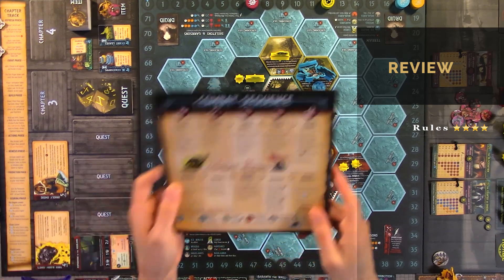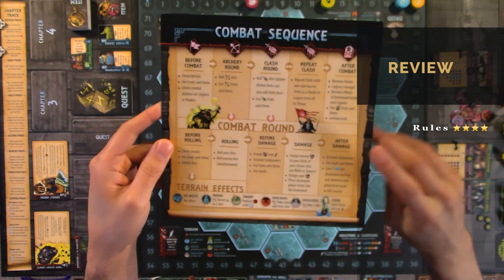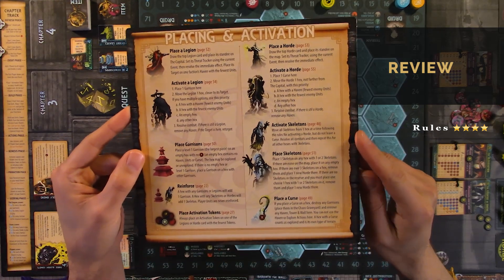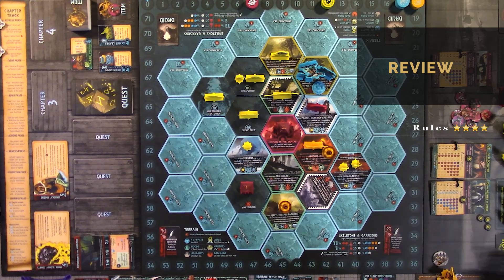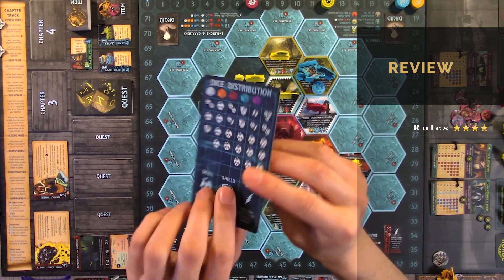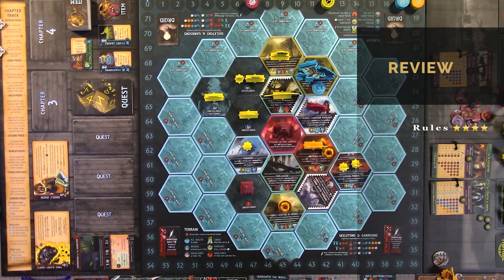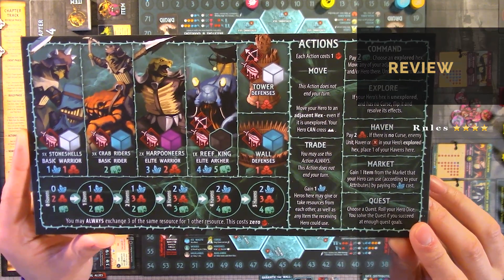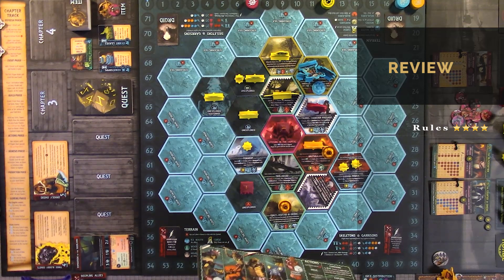There's also a combat sequence you can see right here — the bottom one is the most important — and terrain effects. There's a placing activation that also has page numbers you'll have to reference, a dice distribution, and most overlooked rules. In the player boards there's more information. Rules: four out of five.